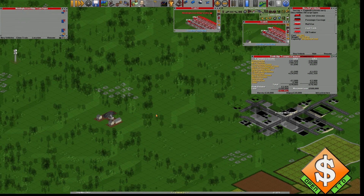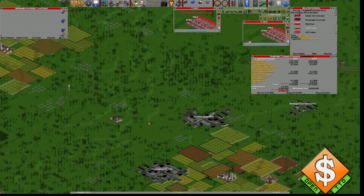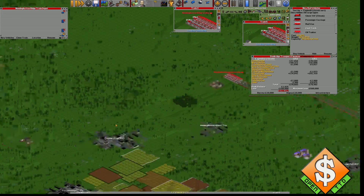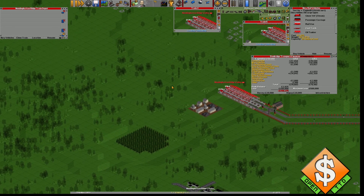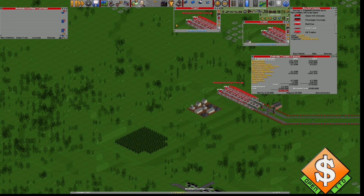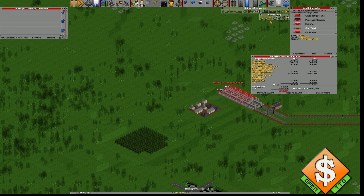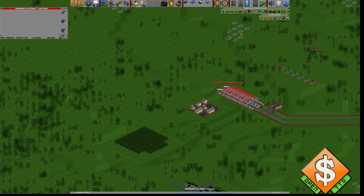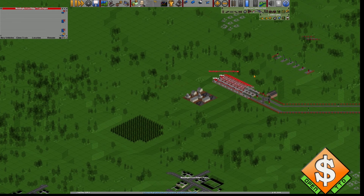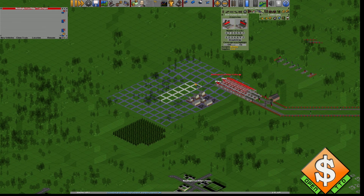Hello everybody and welcome back to the OpenTTD tutorial series. In this episode we're gonna add a feeder station and build another terminus station so we can remember what we just learned. I just recorded the other episode, so let's close these down and borrow the money back — you're not allowed to borrow money while paused, and generally not allowed to do much while paused in the game.